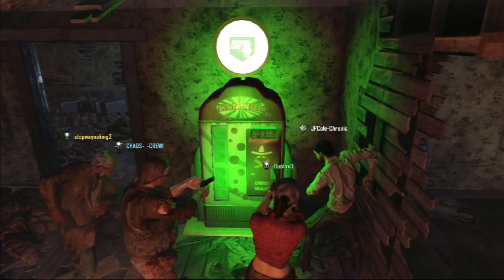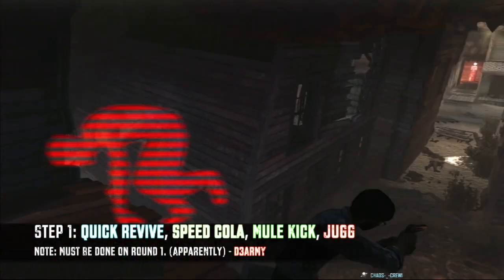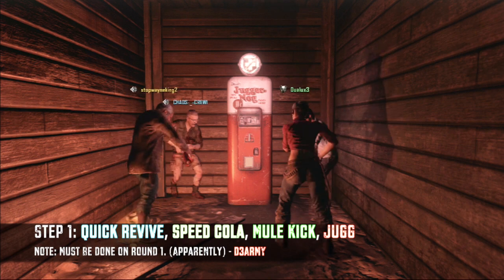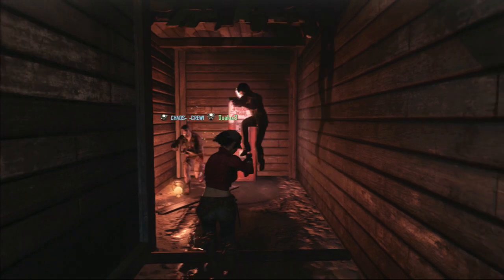Next in line is Mule Kick, and you do it the exact same way. Last but definitely not least is Juggernaut, which you can easily get to with the hole in the wall. Now once you're done drinking all those perks in that exact order, you should see a green mist pop up, which indicates you got the permanent perk Tombstone.